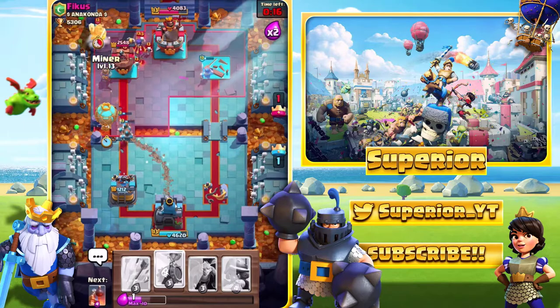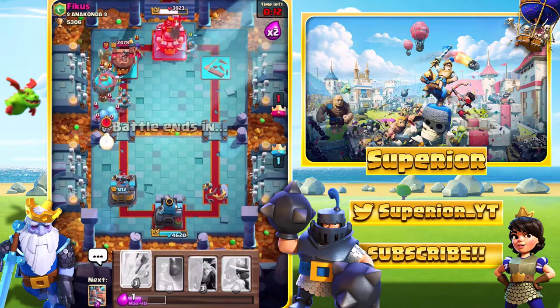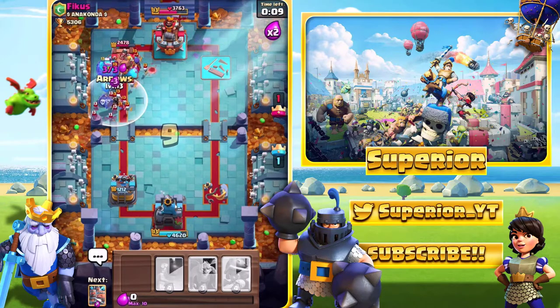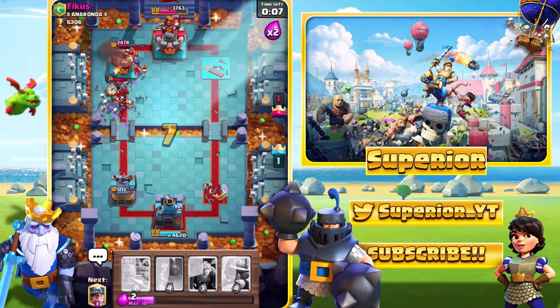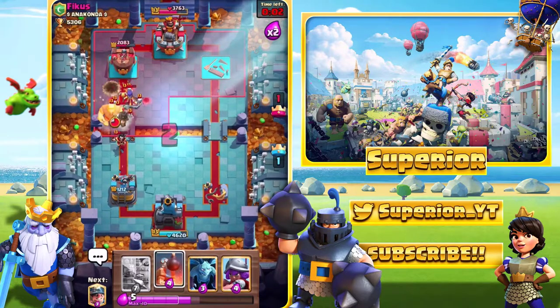So what we'll do now is go in again. I do expect to see the Minions and the Bats — yep, there they are. We also see the E-Wiz as well. Apparently I'm in a different game. I think I'm going to lose this one — I just probably played it a bit badly, but whatever.